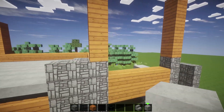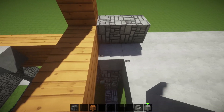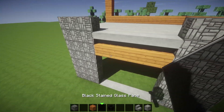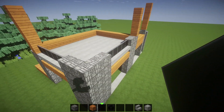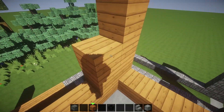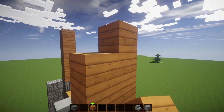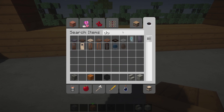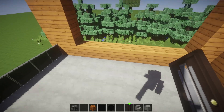This bit right here just doesn't gel with me — maybe we just leave it as a two. That makes more sense. We are going to take our black stained glass and run it along here — oh yeah, it's so pretty. One two three four five, one two three four, and the corners there. Then we're going to bring each one of these corners out. Let's grab a door — this texture pack for doors is class.